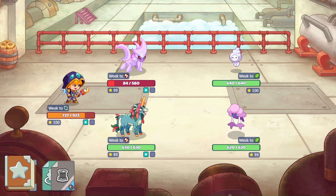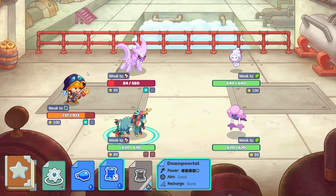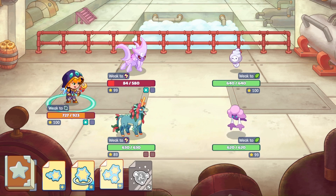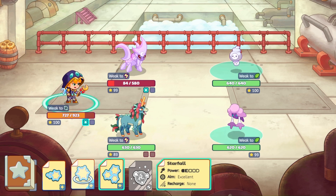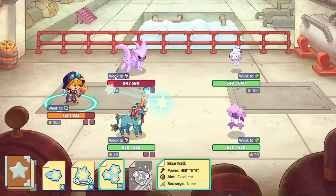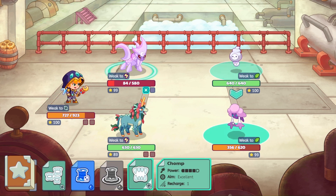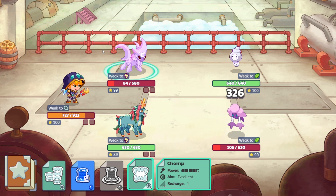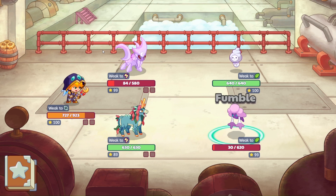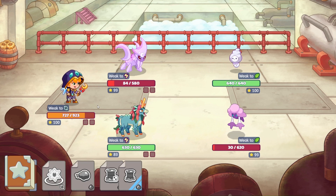Oh, I haven't changed my wand yet — I'll have to change my wand. Let's start out with Down Portal. And that is a miss. Let's go ahead and do Starfall. Not too bad. And then we'll take a bite out of you. And that's a fumble, and that's a fumble as well — we lucked out there.